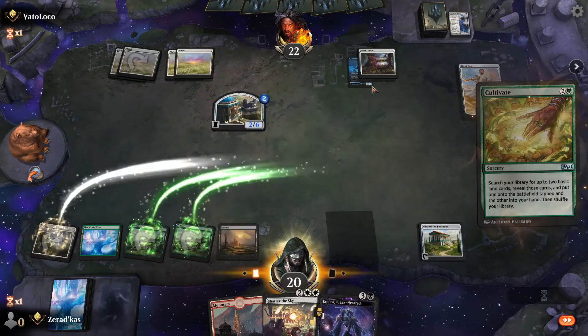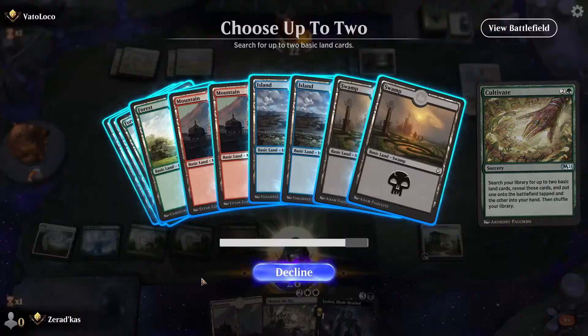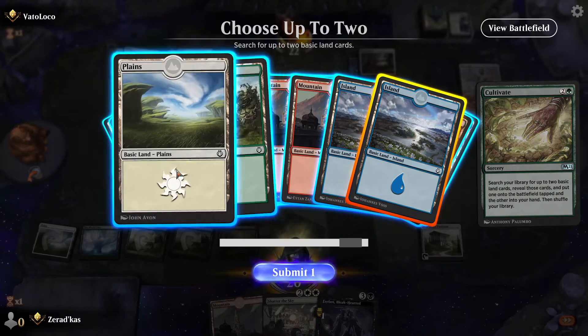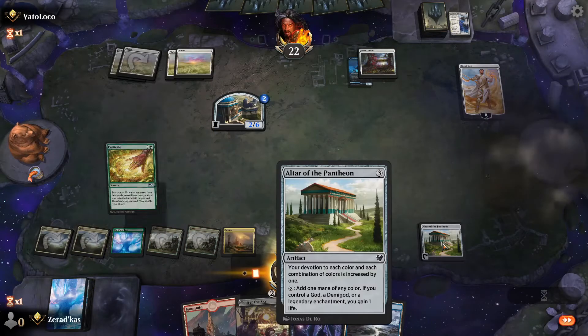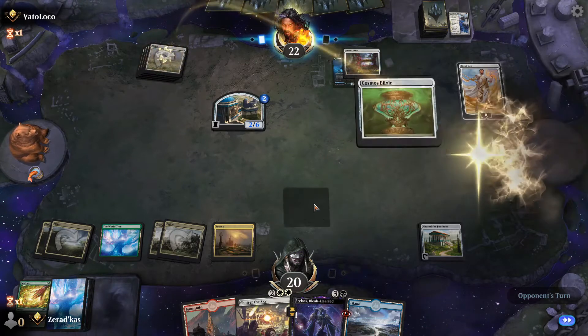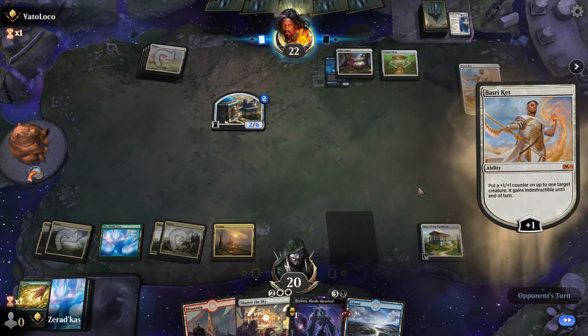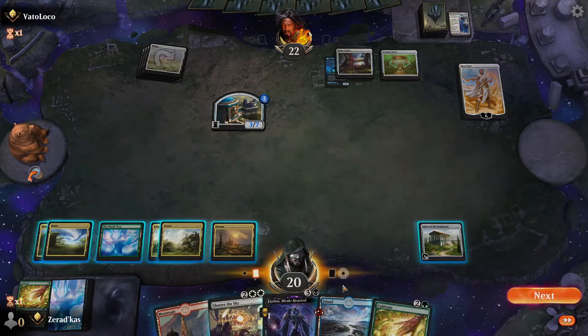Not gonna lie guys, I'm top-decking the hell out of some stuff. Let's throw them for a loop — we need some blue. We got a white, we need another white. No way, I gotta wait right here. 'And let this be our final battle.' I literally have nothing to deal with stuff like this.